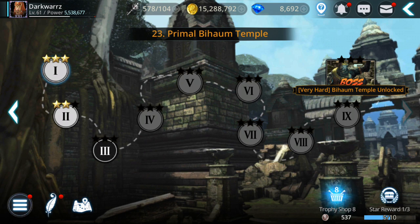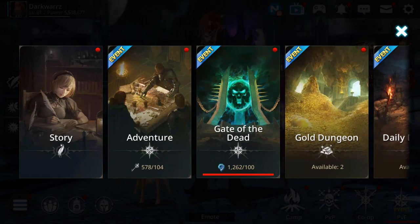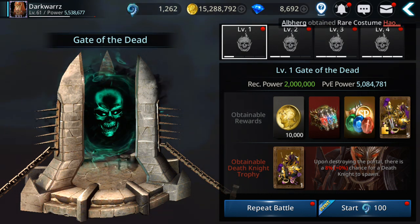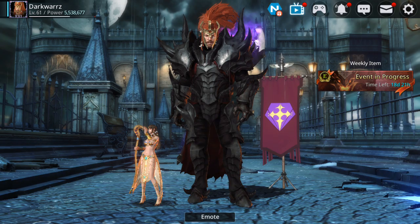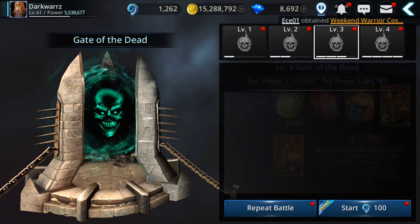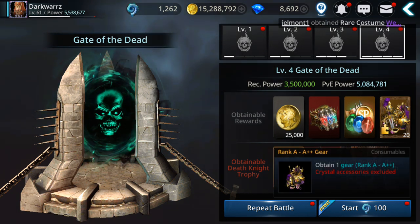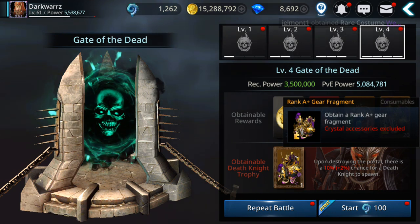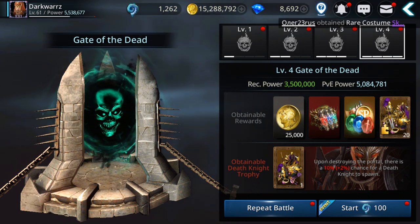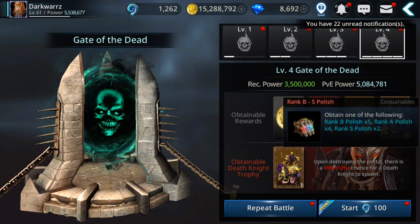Another way to try your luck is Gate of the Dead. You unlock it once you clear stage 19-1 on Mold Island. Here you have a chance to get S++ gear or fragments for S+ gear or S+ gear directly. The S+ gear you can upgrade and then fuse. This is also the main source to get polishes.